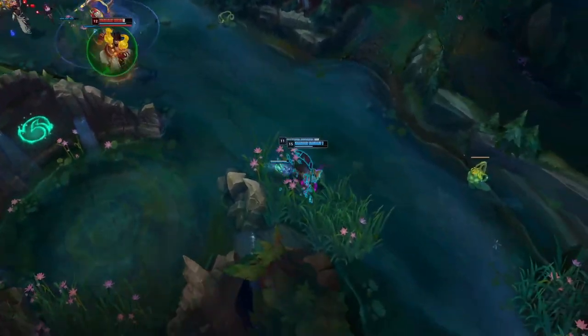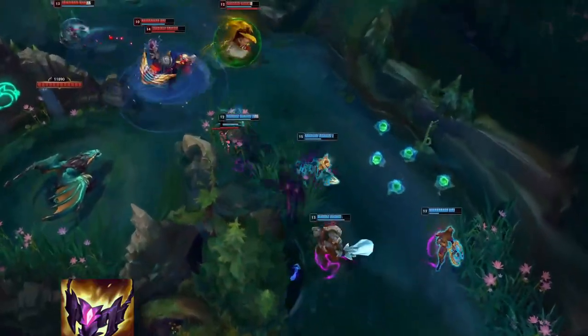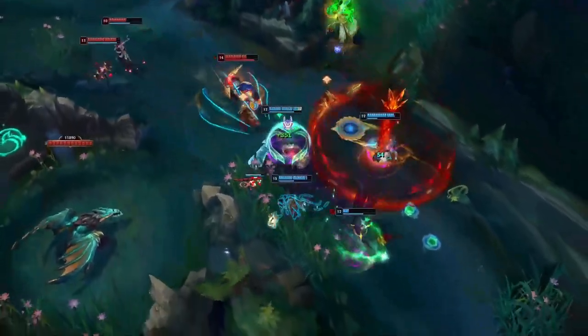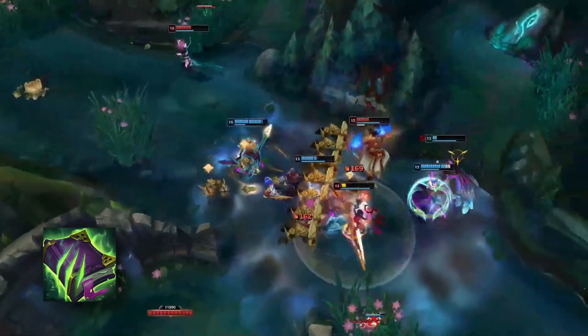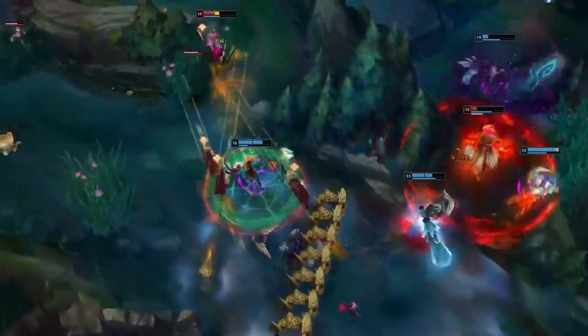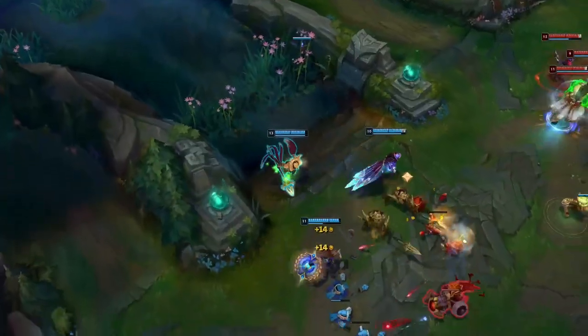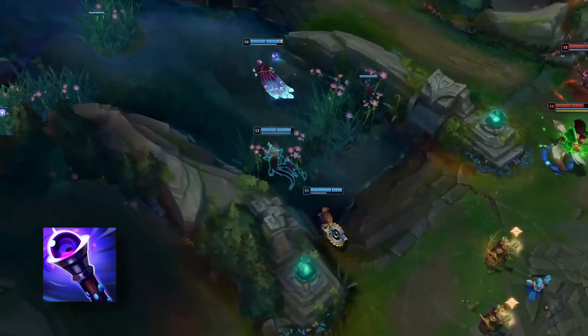After these core items, the rest is all situational. If the enemy team is a bit more squishy than you expected, just get a Shadow Flame or Death Cap and melt them faster than they can melt you. They have too much healing? Morello goes perfectly with this build, especially because of the burn, and it's weirdly gold efficient. Need haste and long teamfights? Cosmic Drive gives you more than enough by itself. And then if the enemy builds too much magic resist, Void Staff is always good, even if it gives no extra HP or haste.